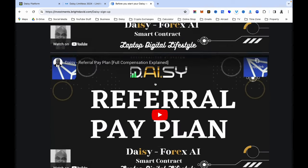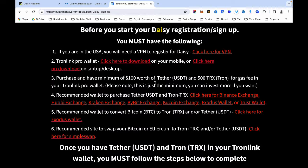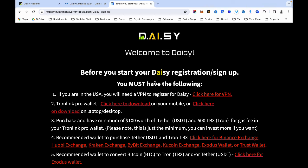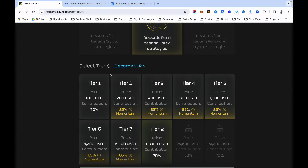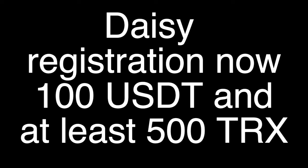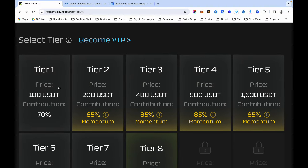There is also a video about Dr. Anabaka, the CEO of Daisy and Endotech. The link to join is below this video description. You need a minimum of 100 USDT and 500 TRX to start from tier one. If you want to upgrade immediately, consider adding the amounts together: 100 plus 200 plus 400 plus 800 plus 1600 USDT.